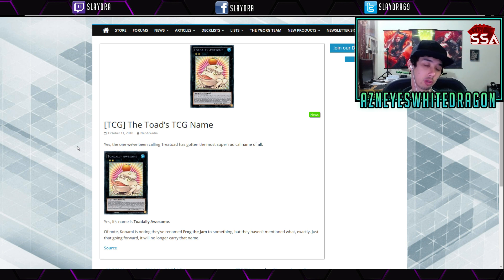A lot of different builds can run this — Mermail decks, Deep Sea, lots of Water strategies. There's going to be a lot of innovation people try with it, but there are arguments this could be the best deck. I feel like ABC just outclasses it though, because if you have ABC-Dragon Buster you completely shut this deck down, and ABC is such a consistent deck versus some of these more obscure Water builds. But as far as the name goes, I just don't really care — it's all about the effects.